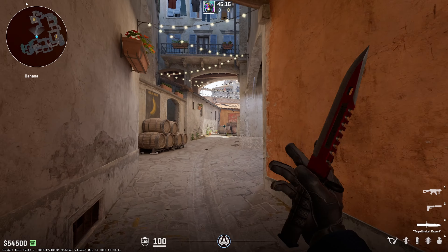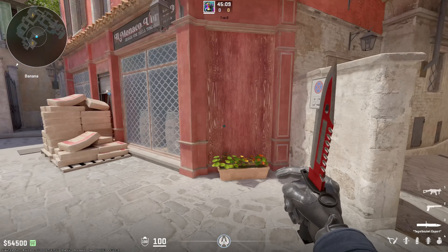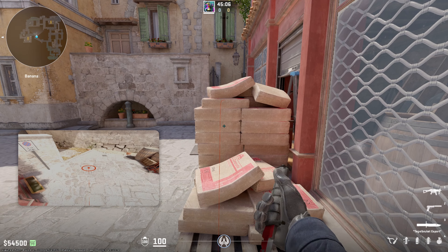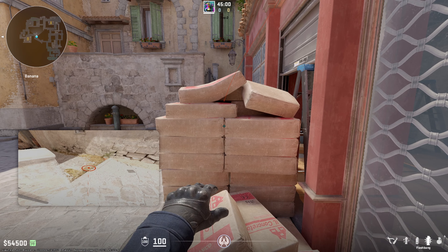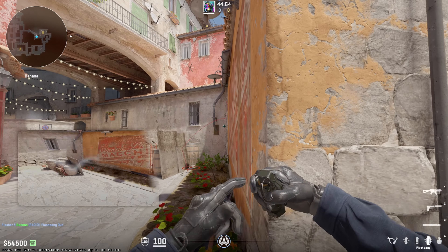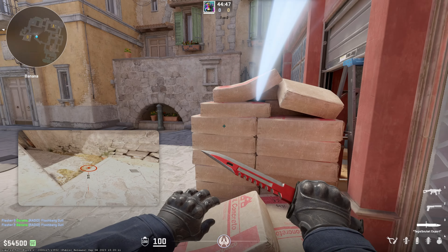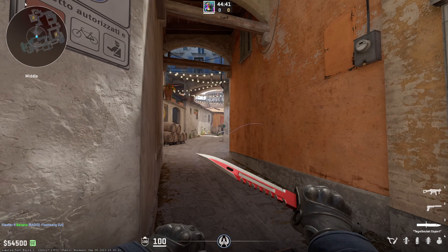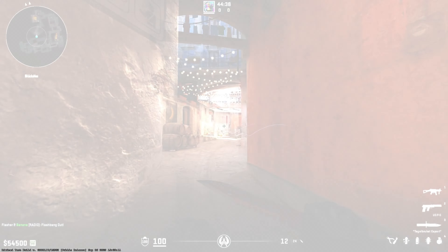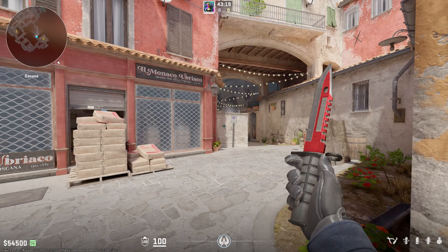Another good flash I like to use is to bounce my flash off the sandbags. You just walk up to these sandbags, aim in the middle of them, and just left click — a simple left click. All these flashes are left click if I didn't mention it. This flash off the middle sandbags is super simple and also really hard to dodge even if you're deep Banana. Anyone down Banana is getting blind.